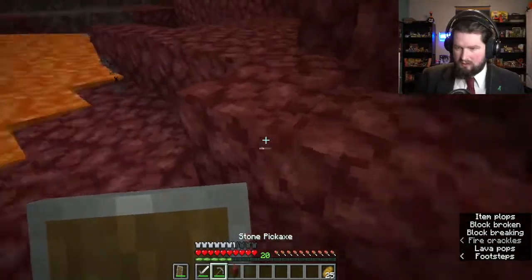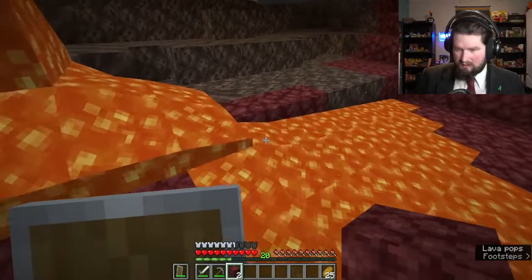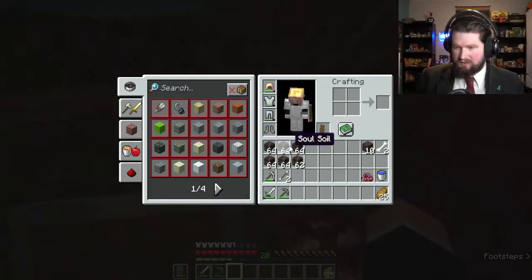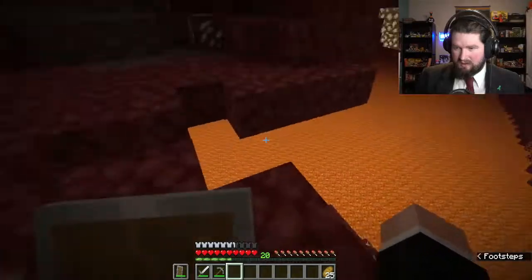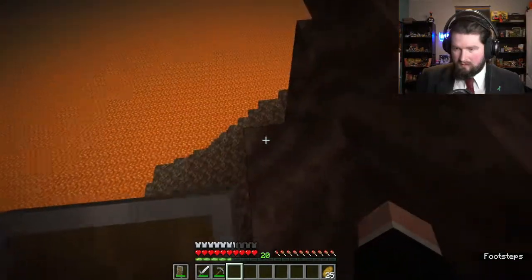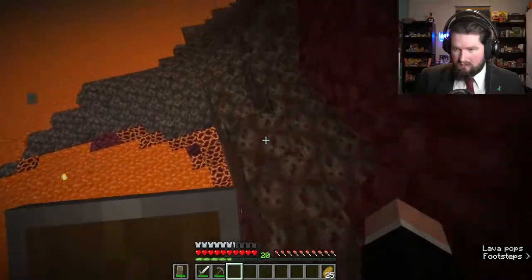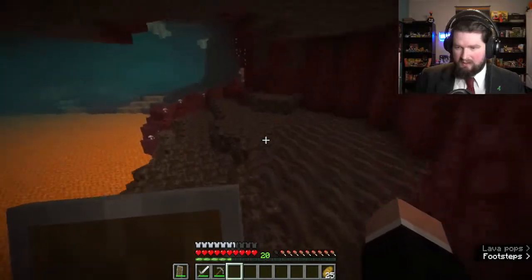I'm going to make this lava here a little bit safer. There we go — that'll get rid of that big lava patch right there. I can put all this soul soil that I got away. There's our staircase. It's around this way — there it is. That's how I get back. I'm going to want to write down our location so we don't get lost.